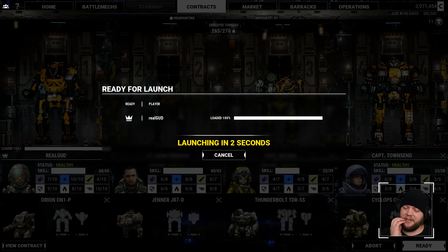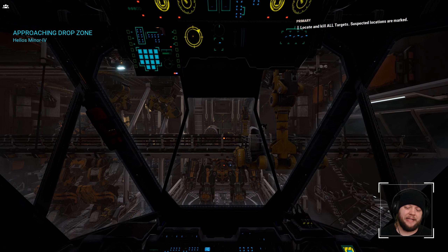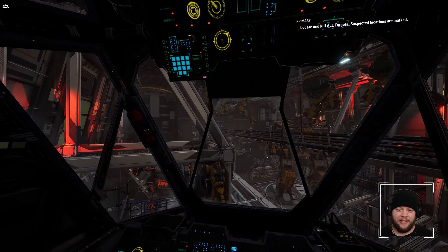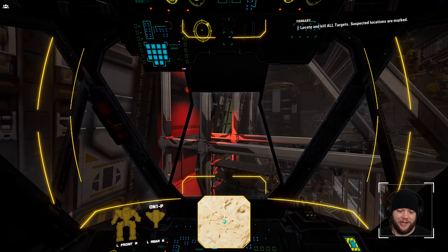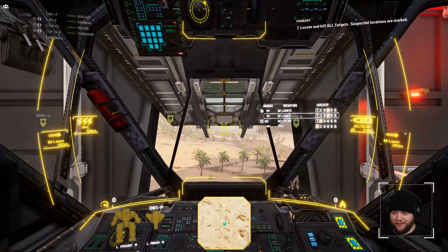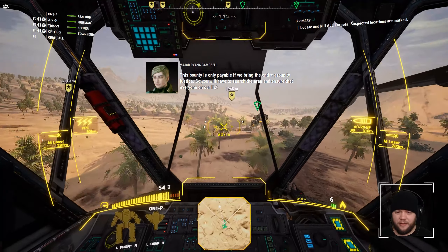It also keeps Freeman in something fast and cheap — I like fast and cheap with Freeman. We don't get to level up his projectiles or missiles with the current mech, but that's okay in exchange for him being in something I don't have to worry about. I'm fine piloting the Orion — it's basically a sniper platform with lasers and projectiles, so you can use the lasers to open up armor and then the projectiles to finish. This badge is only payable if we bring the entire squad. We've got to assassinate some targets here.